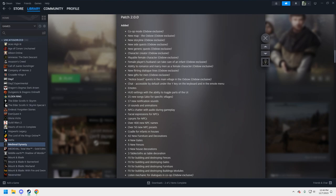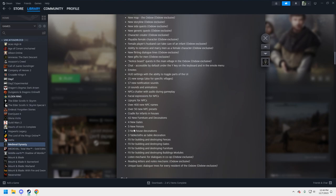There are 400 NPC names, over 50 new NPC presets, and cradles for infants. On the build side, there are 42 new furniture and decorations. That's one of the coolest parts of this game — just building your own village and choosing decorations for houses. Gates, fences, tablecloths — that's pretty cool. The town building, making money, setting up an efficient town where everybody's working, plus the quests from the king affecting your town — the RPG element is really well done.